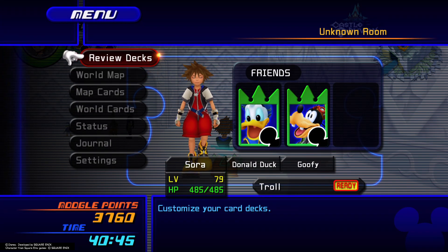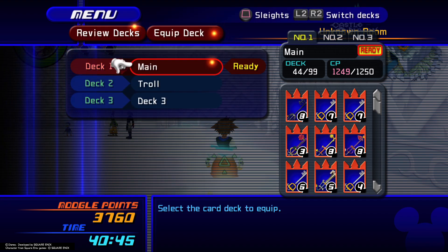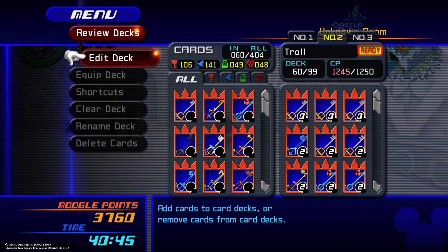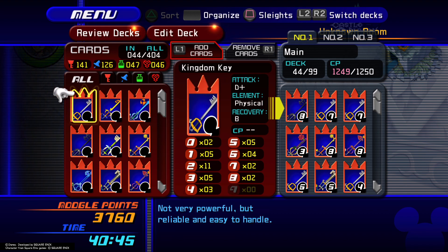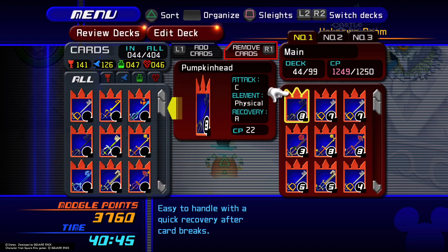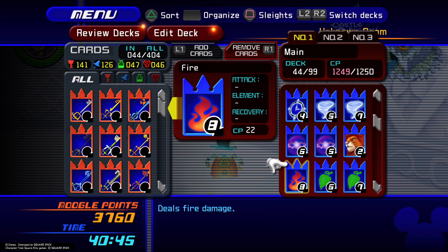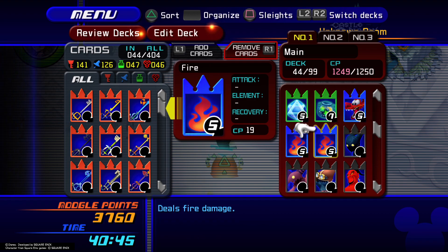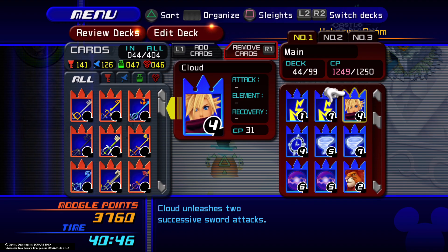These are my decks. My main deck is composed of these cards. I have these set up so I can use the Fire Rigger Burst, the Proud Roar thing, and Stop the Lethal Flame — it's set up like that.